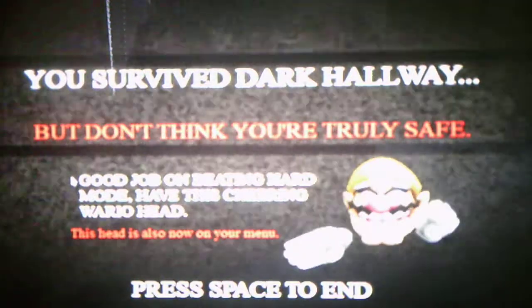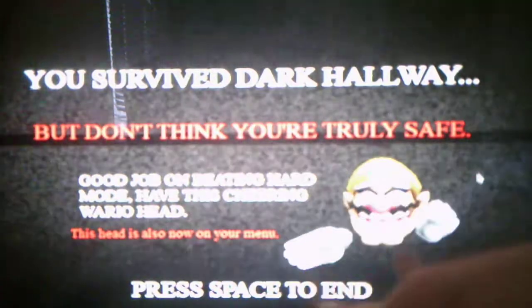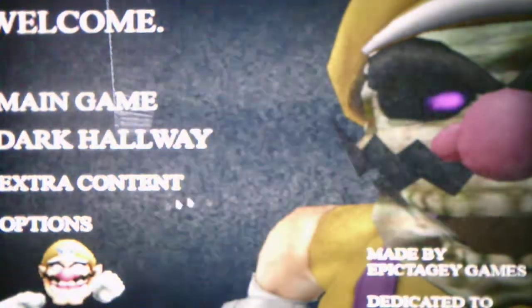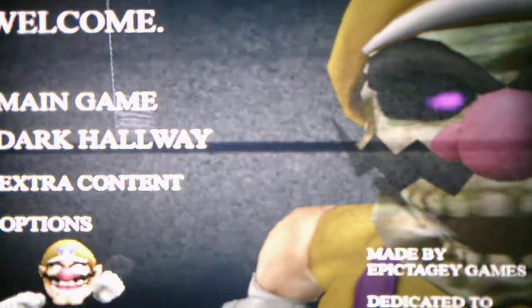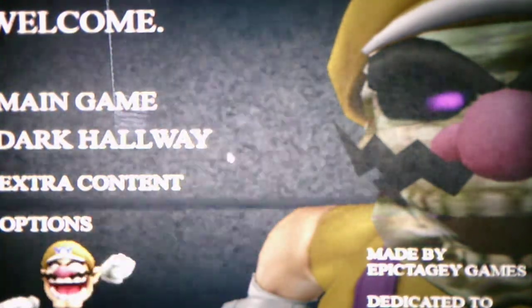You survived the dark hallway — but don't think you're truly safe. 'Good job on beating hard mode — have the cheering Wario head. This head is now on your menu.' Thank you, Wario, for cheering for me — even though he's an antagonist character who wants to kill me, he's proud of me for beating hard mode. I'm glad I beat hard mode on the first try — I thought it would take a few tries like with normal mode. We just unlocked the cheering Wario head, which is pretty cool.